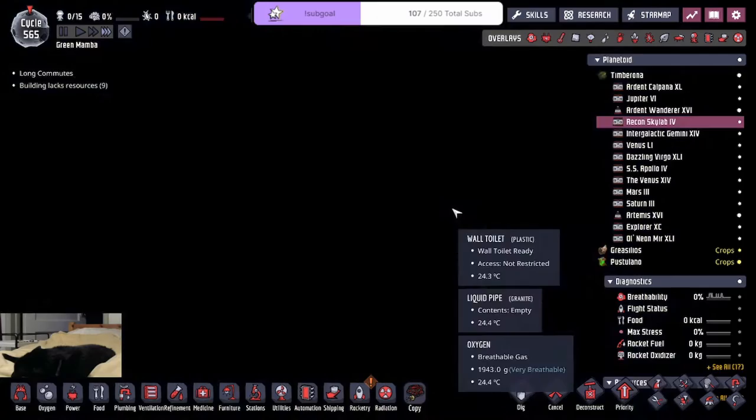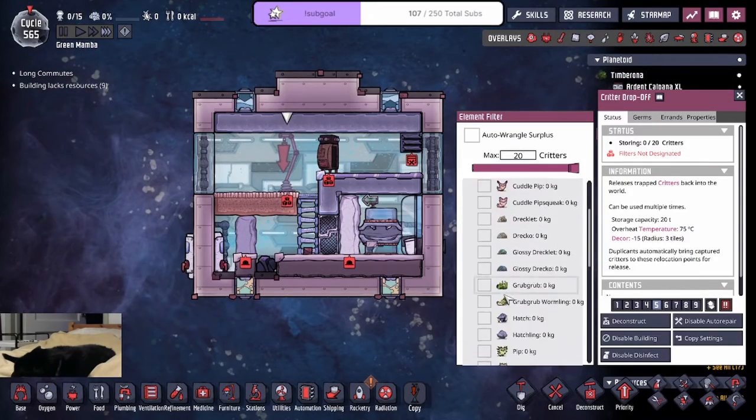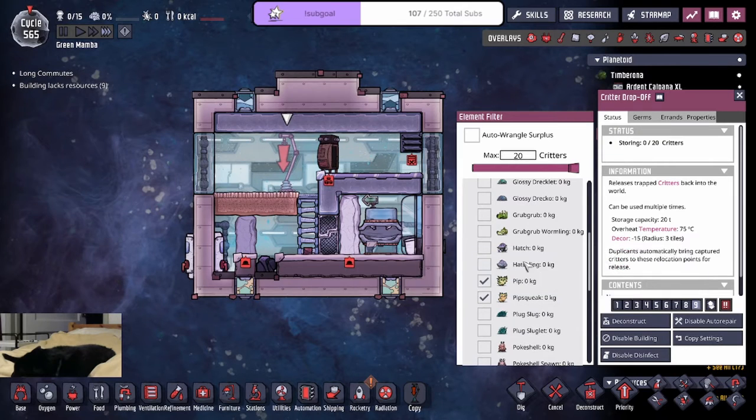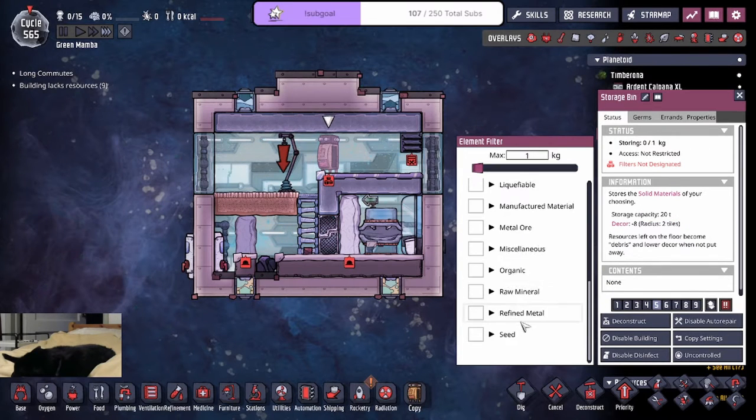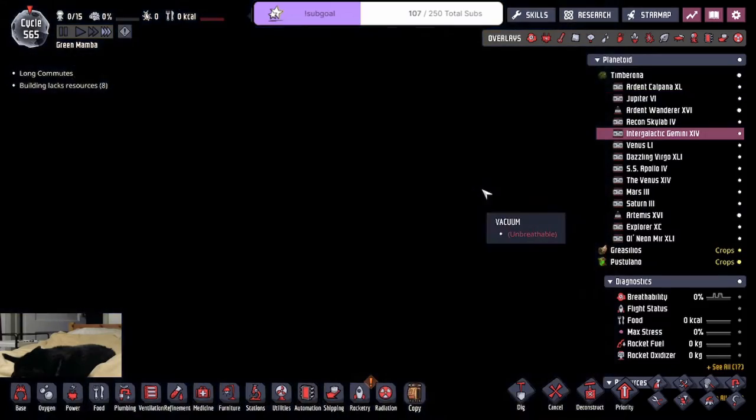Wrangle. Second one. Nine. Priority nine. One. And Oxifern. All right, good stuff — almost done with the housing.